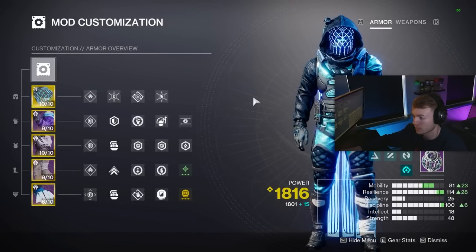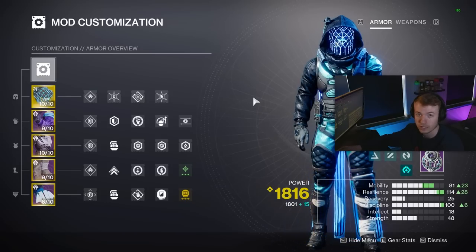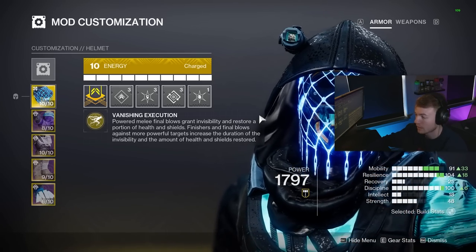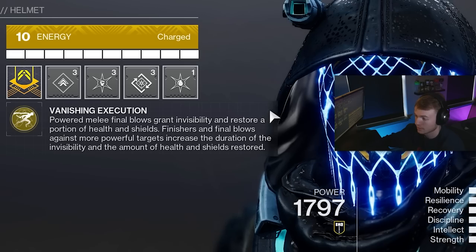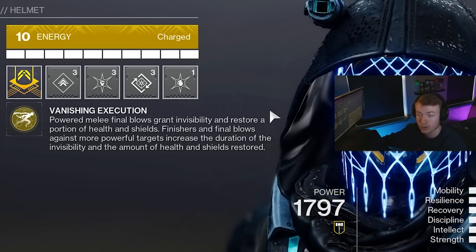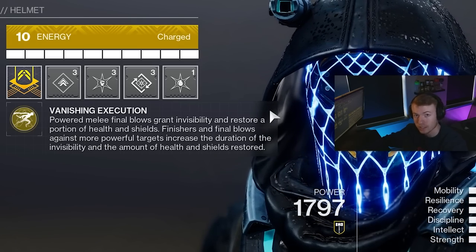On screen now is the full mod setup — feel free to take a screenshot and apply them as I cover everything. First, for your exotic, you want Assassin's Cowl as your helmet. This is going to allow powered melee final blows to grant invisibility, and also restore a portion of our health and shields depending on the tier of the enemy we kill.